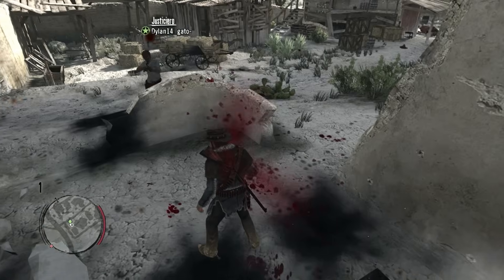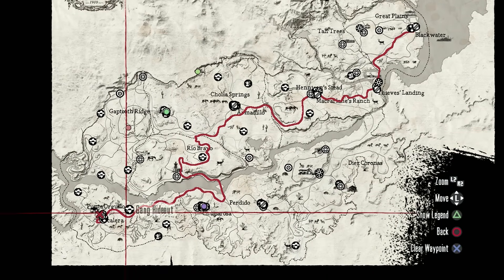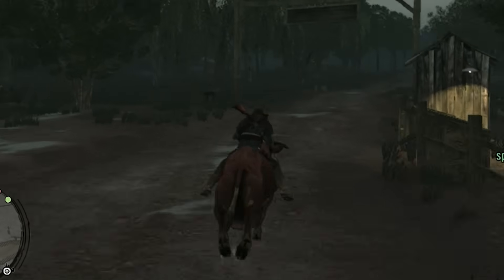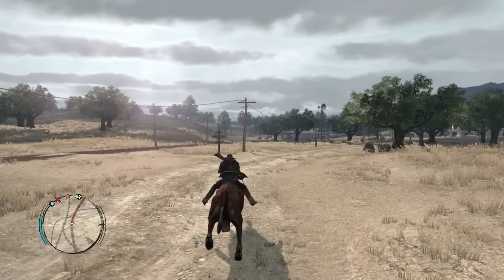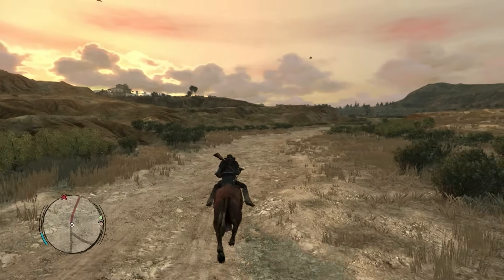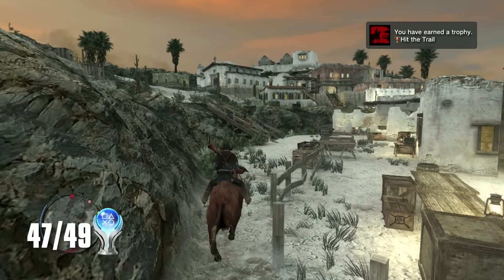There are just two multiplayer trophies left until I get the platinum. The trophy Hit the Trail requires me to get from Blackwater to Escalera before sundown in a free roam session. In a friendly session this journey would be a piece of cake, but we're in a public session — and if you're familiar with online multiplayer lobbies, you know things never go according to plan. I'm hoping I don't get sniped, blown up, or lassoed midway through my journey. Thankfully, the relatively sparse population of RDR1's online servers works in my benefit. After the most tension-packed ride of all time, I make it to Escalera at 5:30pm to watch the sunset just in the nick of time, and there's my trophy.